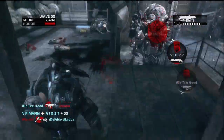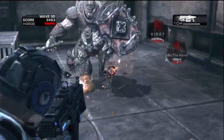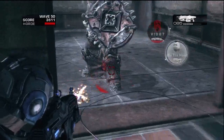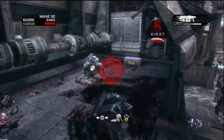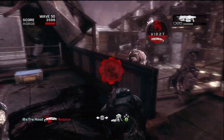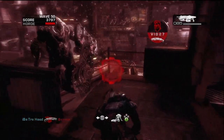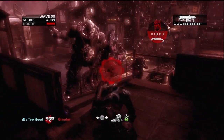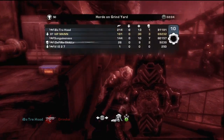The best way to do it — because the Snow Blind maps don't really come into rotation much in ranked, I don't know why they just didn't add them into rotation more — so the best way is to play on the map pack playlists. If it's King of the Hill, play King of the Hill on the map packs. They have playlists for each game type that plays on the map packs.